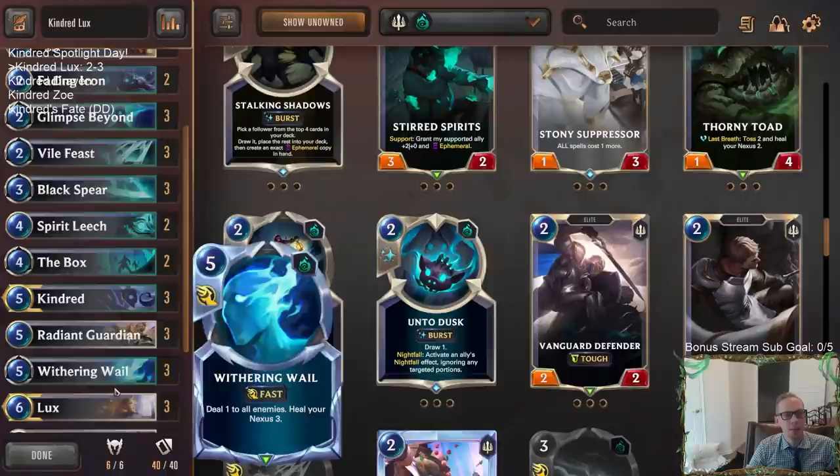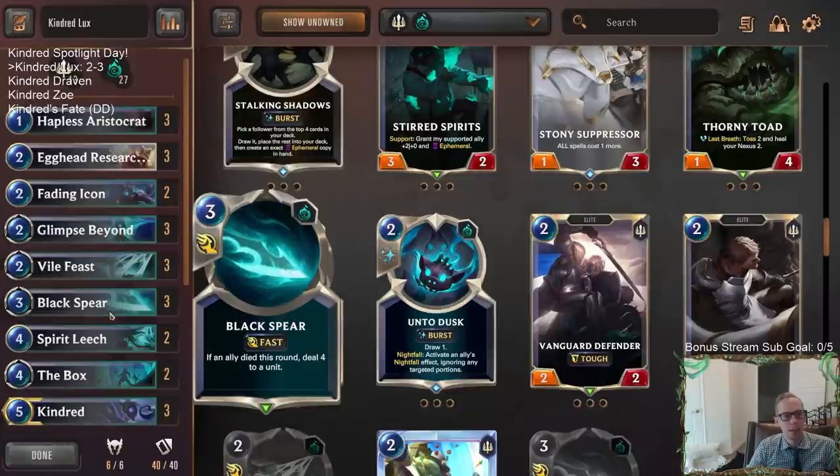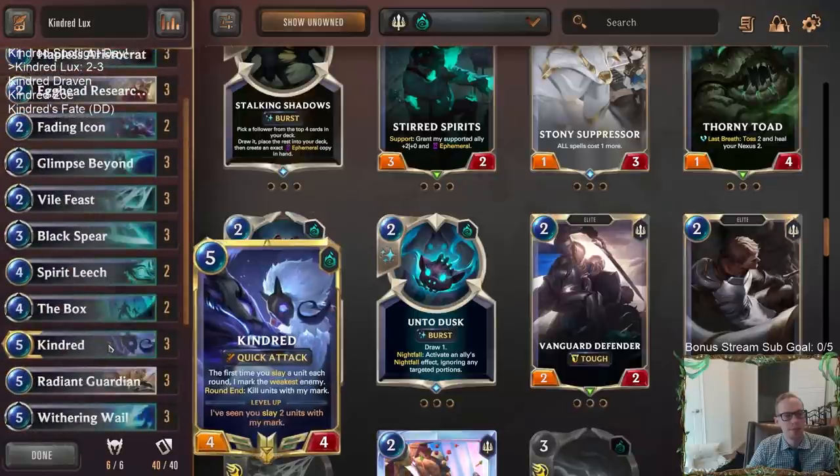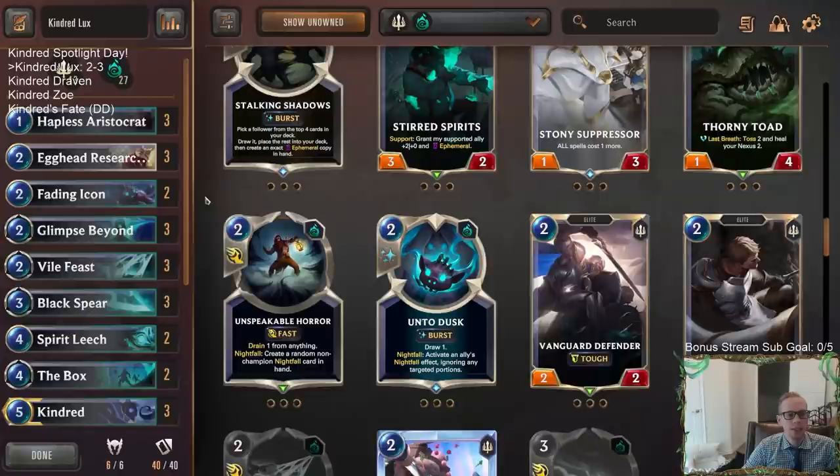I could have done a better job protecting Lux in a couple of those losses — that was definitely a mistake, not protecting Lux as much as I needed to. Alright, so that's our first Kindred deck. We've got a couple more Kindred decks, so let's try some different ones. We're about to get Aggro now — we were Control with Lux, now we're going to get Aggro with Draven. Those of you watching later on YouTube, hit that Like button and feel free to leave comments. There are so many different cards we could play — Sharp Sight, Single Combat, Concerted Strike among them. If you have any suggestions with the deck, feel free to leave them in the chat. That's going to be it here for Kindred Lux — thank you so much for watching, I'll see you for the next video.